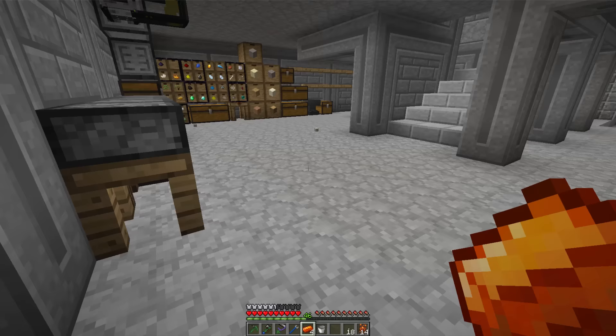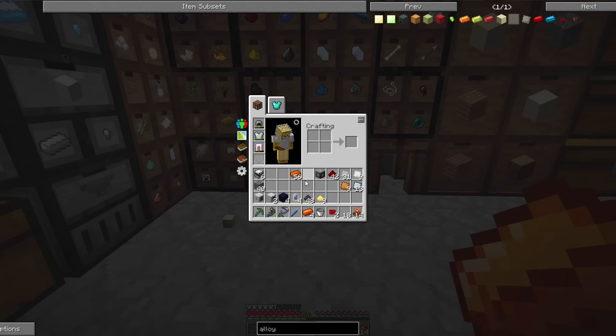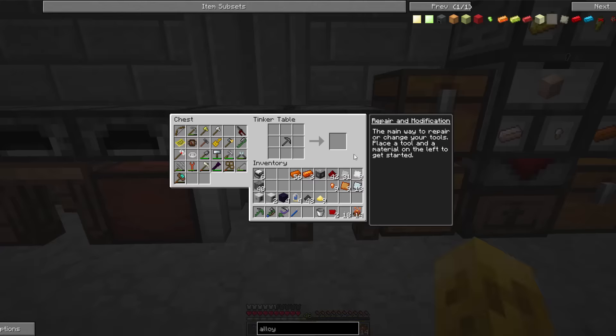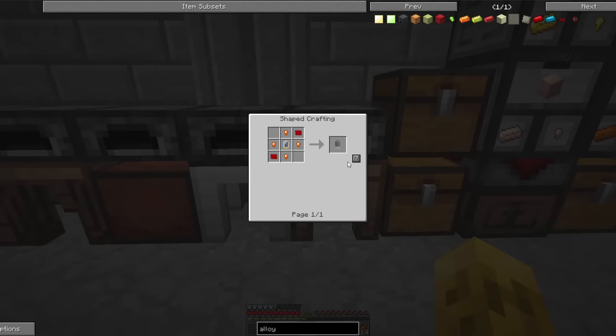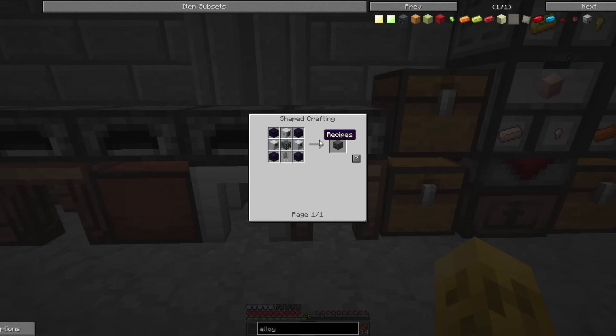Redstone chipsets. Make our capacitor. Now all that's left is the middle guy — we need two more basic capacitors.